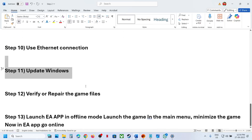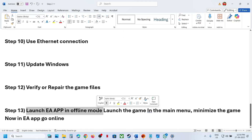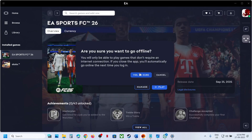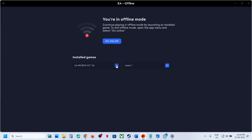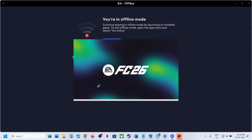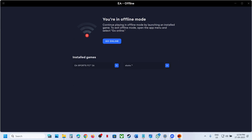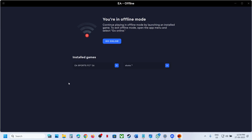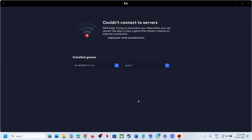The last step is to launch the EA App in offline mode. Go to the EA App, click on the three horizontal lines, and click 'Go Offline,' then click 'Yes, I'm sure.' You will see the game — click on it to launch. Once the game is up and running and you're on the menu screen, you can then go online and check.